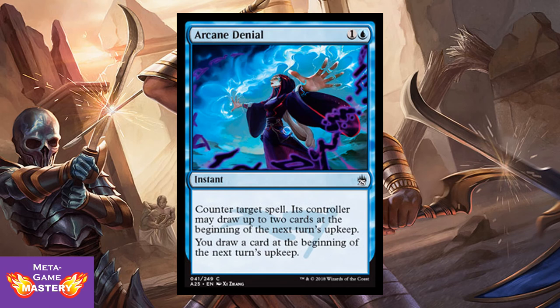And Arcane Denial gets a reprint with wicked-looking new art. It's 2 CMC, 1 colorless and blue — instant, counter target spell. Its controller may draw up to two cards at the beginning of the next turn's upkeep. You draw a card at the beginning of the next turn's upkeep. So it's a counterspell that replaces itself but gives your opponent card advantage — although that card advantage comes later, so there's still some tempo advantage involved. It's actually a really cool counterspell. It shot up to like 5 or 6 bucks when Leovold was legal in Commander.